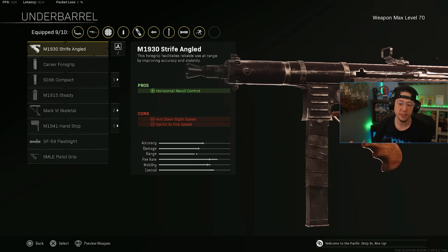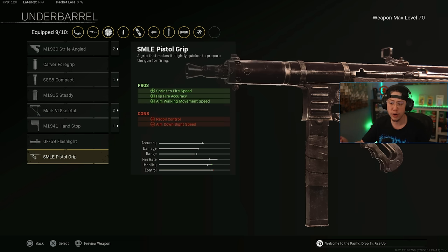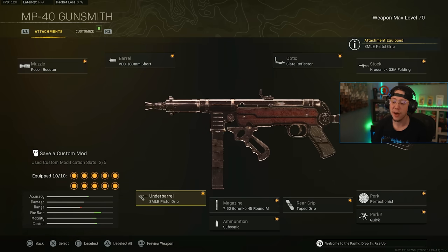For the underbarrel on the MP40, I have two options: the Skeletal for better ADS speed and slight movement speed increase, or the Pistol Grip for better sprint-to-fire and aim-walking movement speed. The recoil isn't bad on the MP40 so the recoil control con isn't a huge deal. The Pistol Grip is really solid in Season 5. MP40 is a great number five — still a really strong SMG.